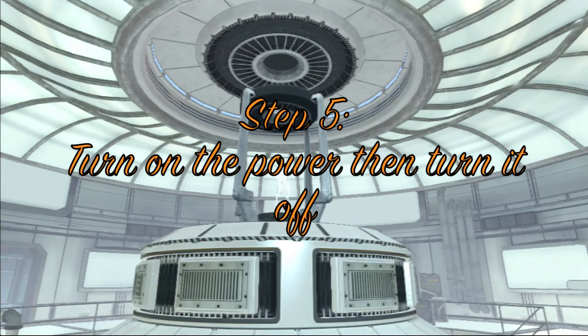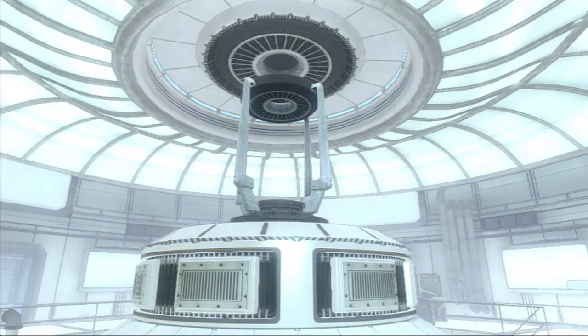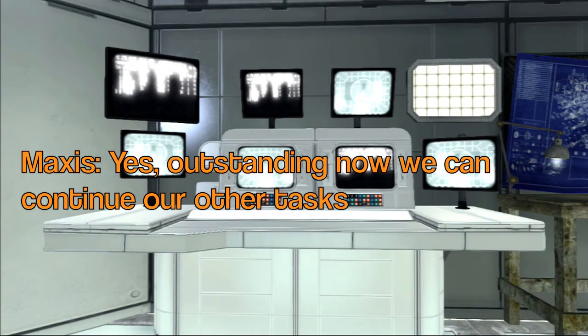For step number five, you need to turn the power on and then turn it straight back off to hear a quote from Maxis. Maxis quote: 'Excellent! You have freed it! But now you must turn off the power! An active power crate will disrupt all communications between us and make it impossible to accomplish the mission I have for you. Shut down the power!' Then after turning it off: 'Yes! Outstanding! Now we can continue our other tasks!'